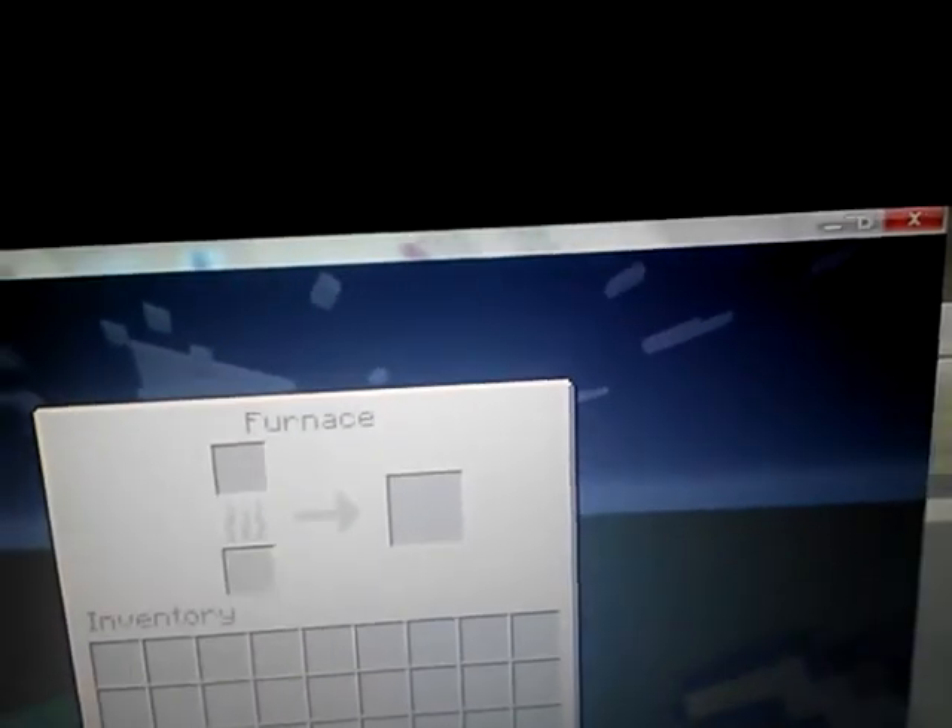This is an auto-smelter. If you put something right here to smelt, and you put the fuel, then when it smelts, it will go into the hopper and then go into the chest.